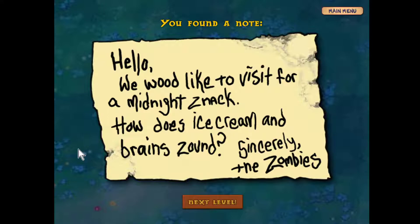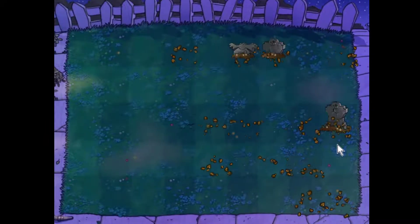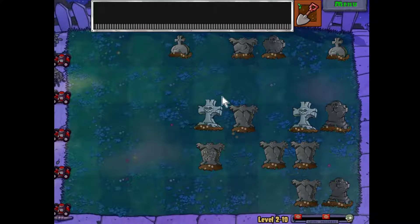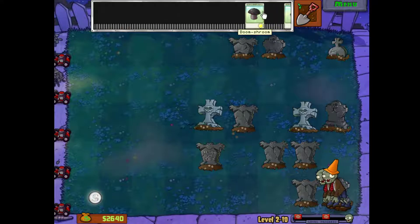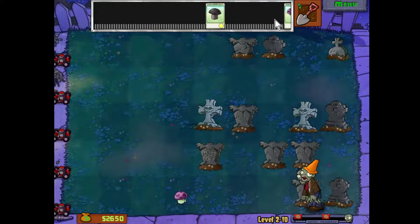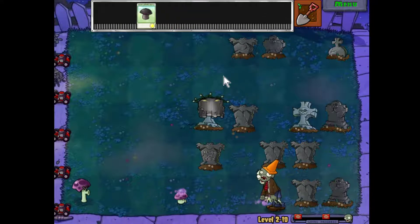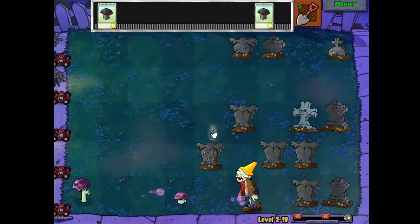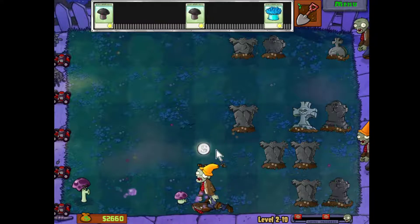A message from the zombies: 'We would like to visit for a midnight snack — how does ice cream and brains sound?' Alright, let's do the specialty level. Notice you had dancers and football zombies. Remember, you don't get sun on these levels because the plants just pop up here. Let's take advantage of the grave buster here and hold onto this doom shroom until we have an emergency. Basically you're just going to try to really pay attention to what's coming and utilize the plants as they come out.